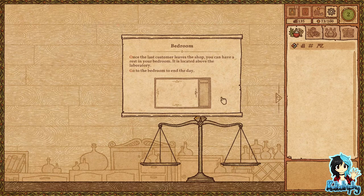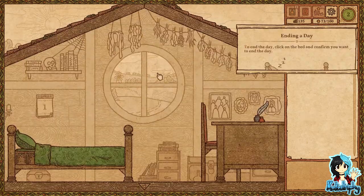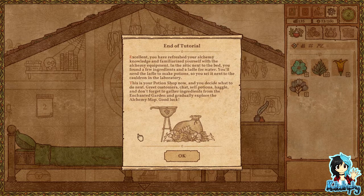Once the last customer leaves the shop you can have a rest in your bedroom, located above the laboratory. Go to the bedroom to end the day. Click on the bed and confirm to end the day. End of tutorial! You have refreshed your alchemy knowledge and familiarized yourself with the alchemy equipment. In the attic next to the bed you found a few ingredients and a ladle for water. This is your potion shop now — greet customers, chat, sell potions, haggle, and don't forget to gather ingredients from the enchanted garden and gradually explore the alchemy map. Good luck.